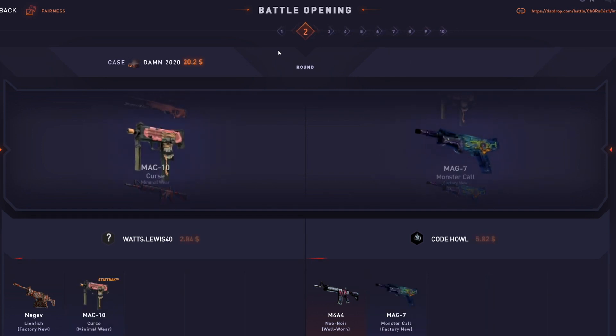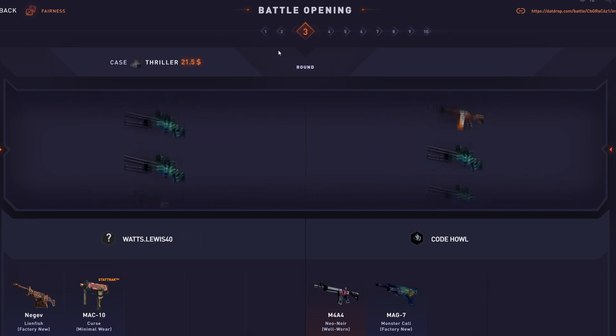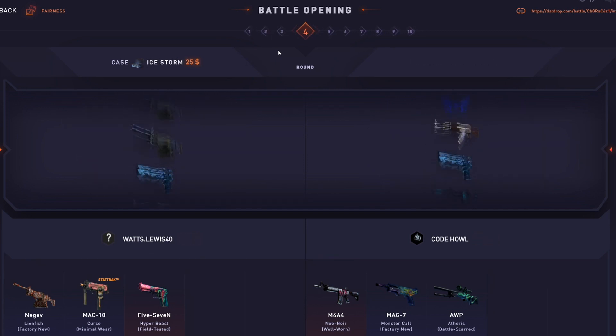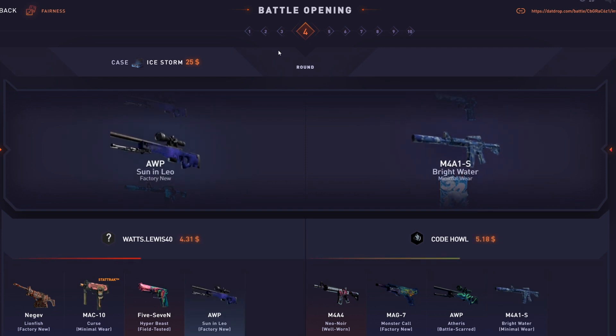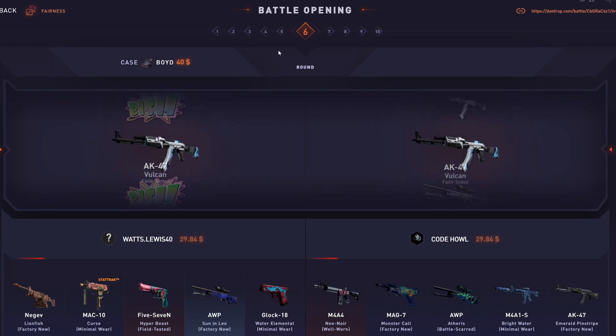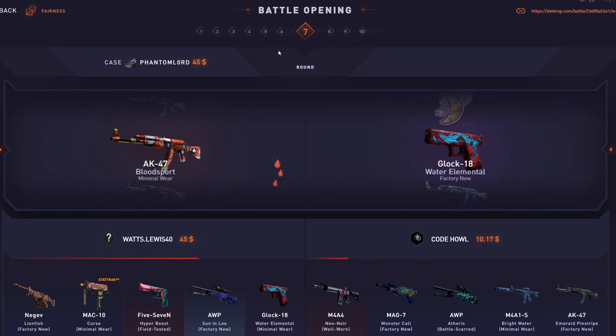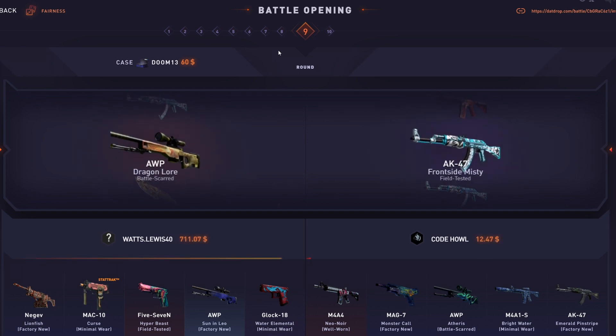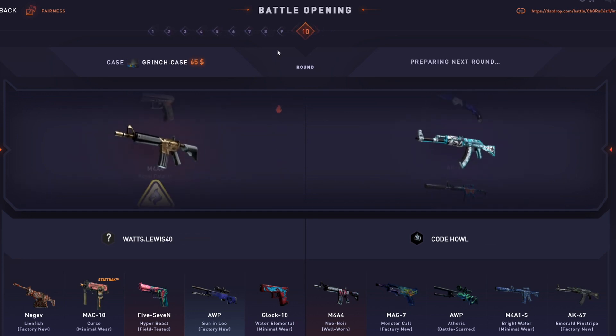2020 case — definitely not good. Thriller case — no, that's trash. We both get shafted in the Ice Storm case. Arrow case — banger case — but we get shafted in that one too. This is not paying whatsoever. Phantom Lord — we're down money now. TCK case — yeah, not good. We're not seeing any profit at all. And he got it — it's over. Why am I getting so unlucky today? This is nasty.